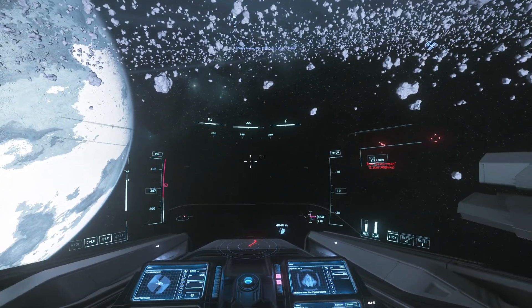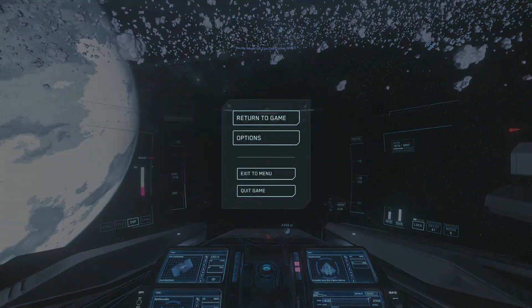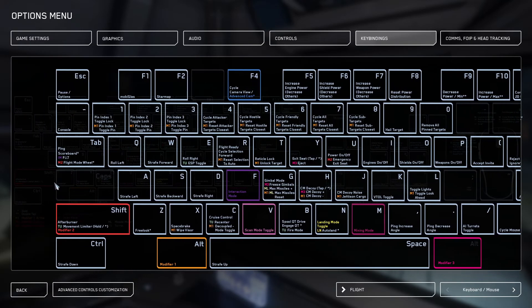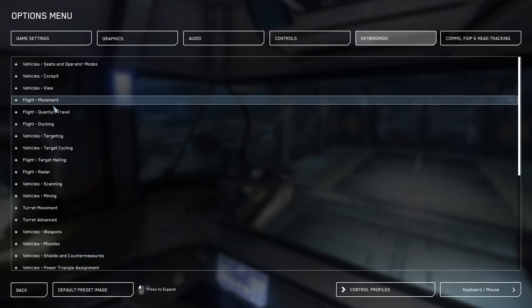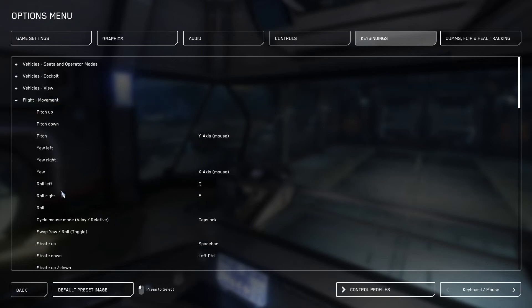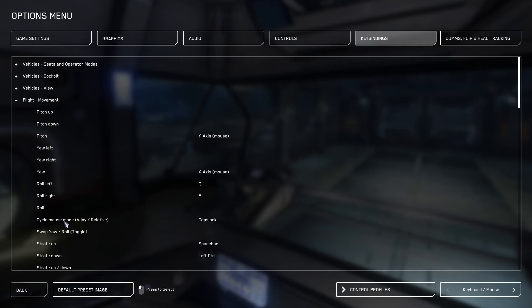This is the keybind I have set for this. Go to Options, then Keybindings. I have this keybind set to Caps Lock, which you can see does not have any current bindings, although it does have a conflict with leaderboard mode which I think is an Arena Commander thing. I haven't found any issues with it in the Persistent Universe. So we're in Flight Movement, and we're going to set 'Cycle Mouse Mode: V-Joy / Relative' to Caps Lock.